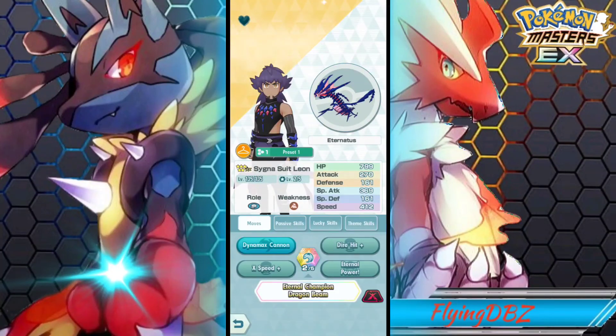Let me know what you guys think of Leon and Eternitus — I think they're really good. I'm placing them in the top five strikers in the game. Groudon and Kyogre still remain the best strikers in the game, but maybe that'll change once the 2-year anniversary gets revealed. Hopefully you guys got them if you're summoning for Leon — but that's going to be it for this video, hopefully you enjoyed, and I'll see you later.